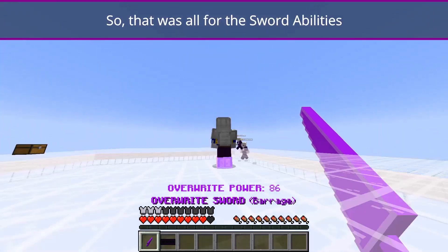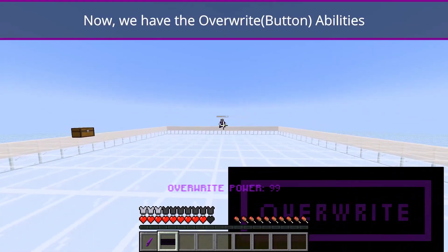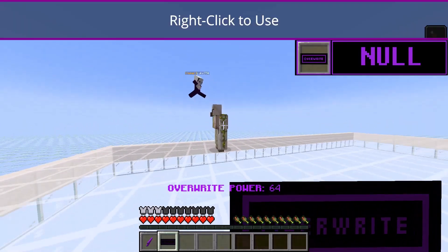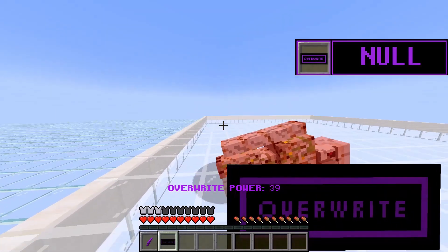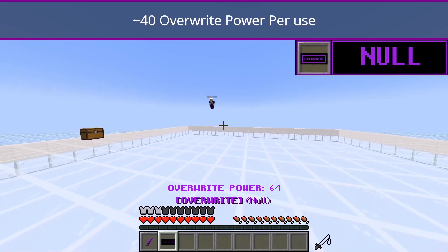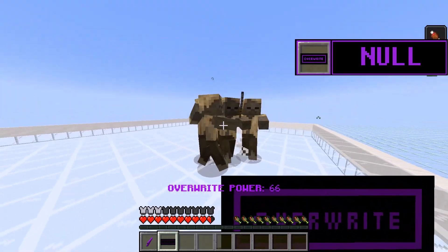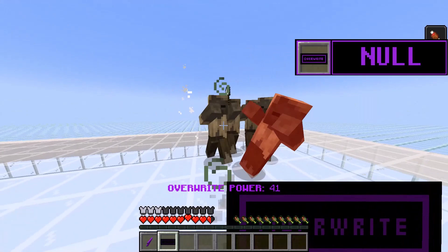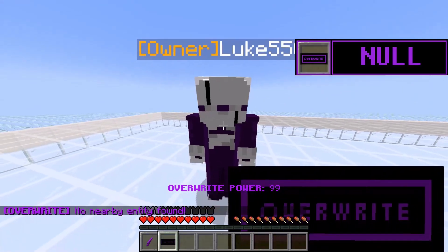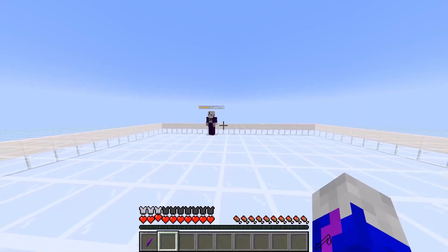Alright, so that was all for the sword abilities. Now we have the overwrite abilities. Okay, so you just walk up to him and then just right-click — instantly killed. It takes 40 overwrite power though, so you can't spam it. Yeah, it also doesn't work on players, right? Yeah, it doesn't work on players.